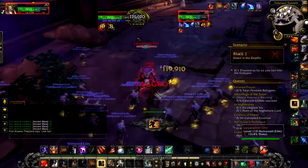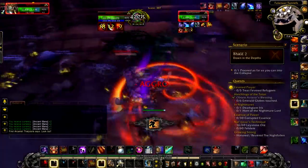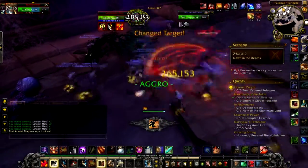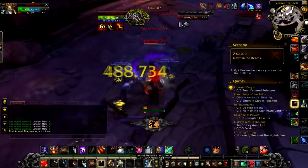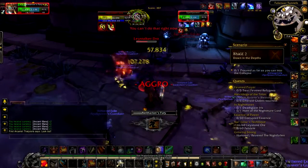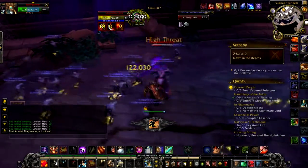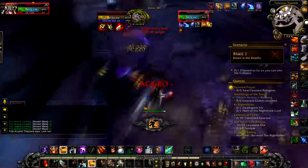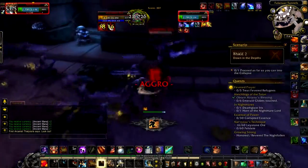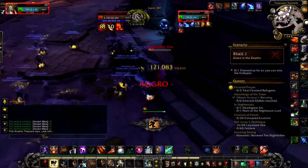The first mini boss we need to talk about is Laystalker Drow. He can pop up in a few different areas in this dungeon, but what you need to know is he will start charging your Withered Army. When he does, you want to either stun him or snare him — you're not always going to have a stun up. You can see here when he starts running to my army I charge him, which snares him and stops him from hitting the rest of my army. If you don't stop him he can take your army out pretty quick, so you need to be on your toes on this fight.